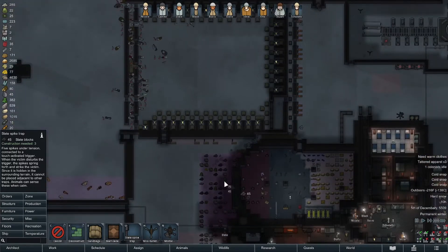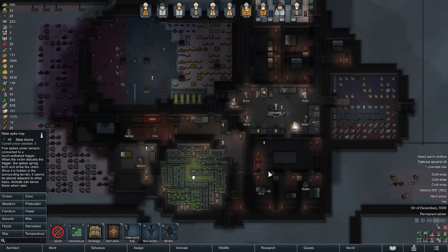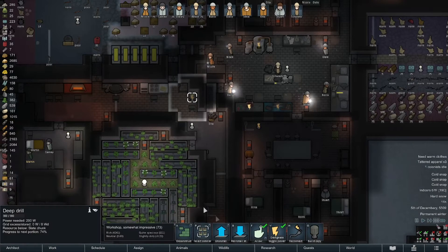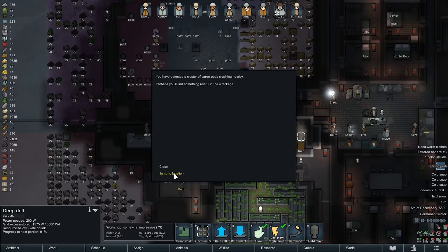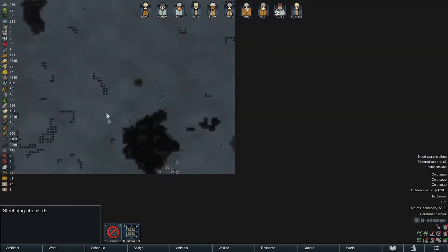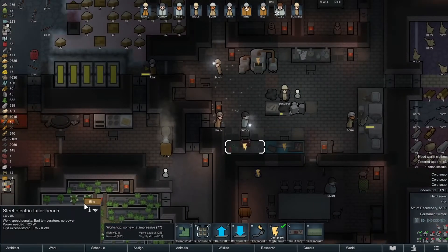It looks pretty entertaining just to sprinkle traps around the inside of your base though. We can stuff a couple in here too probably. We'll turn this on and start bringing chunks. If the batteries hold, who cares. I might get... nice! It's more steel and we can make something with it.